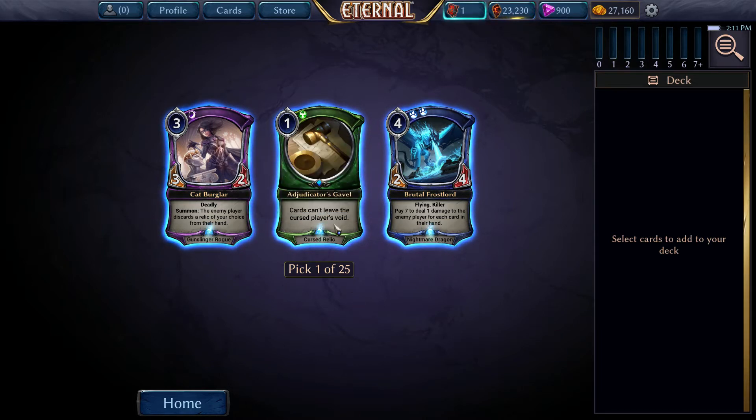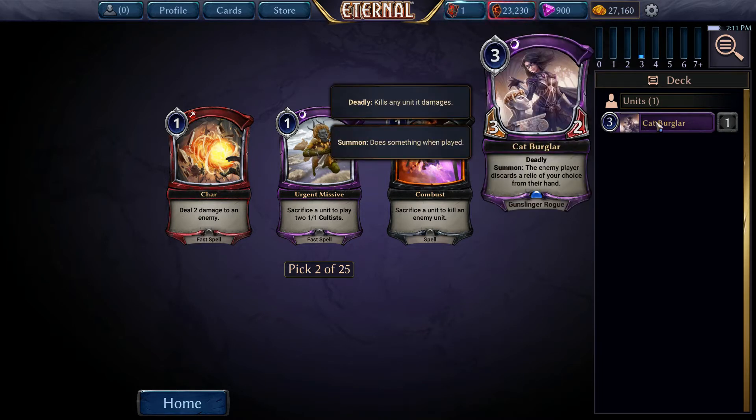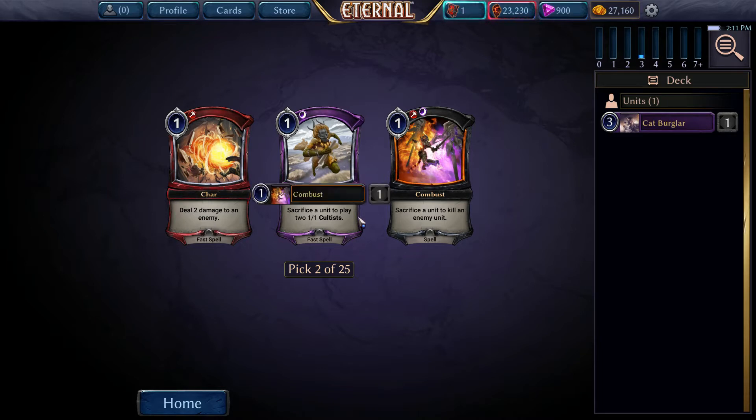Educator's Gavel - cards that can't leave the Cursed Player's Void - is a good market card for Constructed in the right metagame, not a good Forge card. Cat Burglar. I actually did not click - I just hovered my mouse over to show that, I did not hit click. I don't know why that happened, maybe it was sensitive. I was going to pick the Frostlord. Not that this is a bad card, but it's a bit more narrow. That's kind of awkward - I meant to pick Frostlord and just hover over that one so you could see it. I guess I have to be more careful.